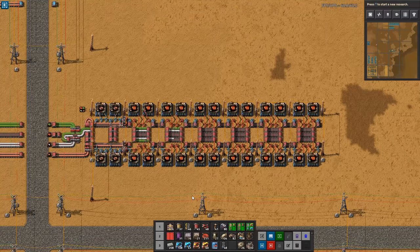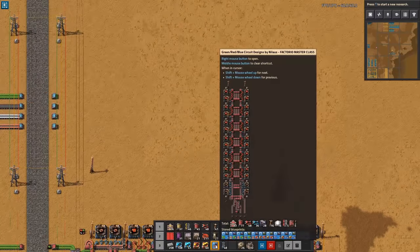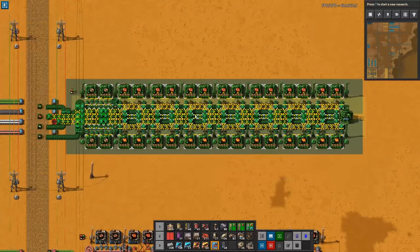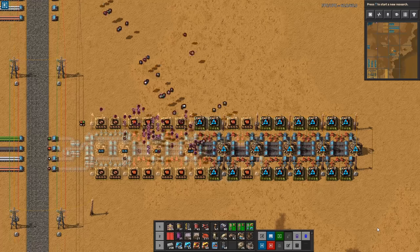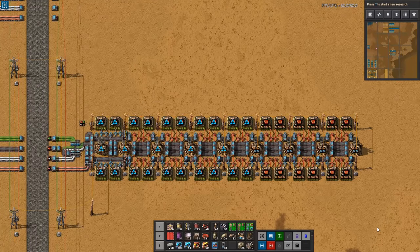Today's episode will follow up on the green circuit build I did last time by going more into detail with the red circuits. Like green circuits, red circuits are something that you need more and more of in the base — this is particularly the case because red circuits are produced so slowly.